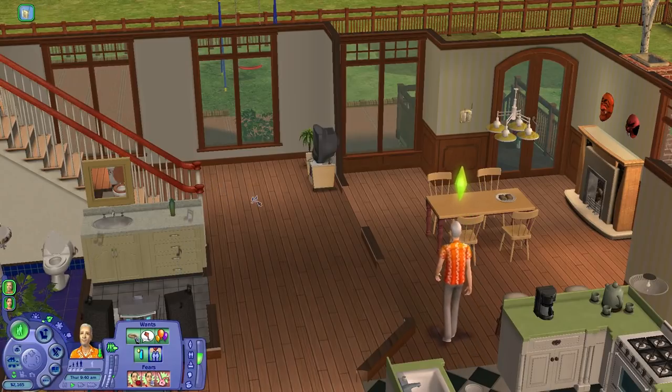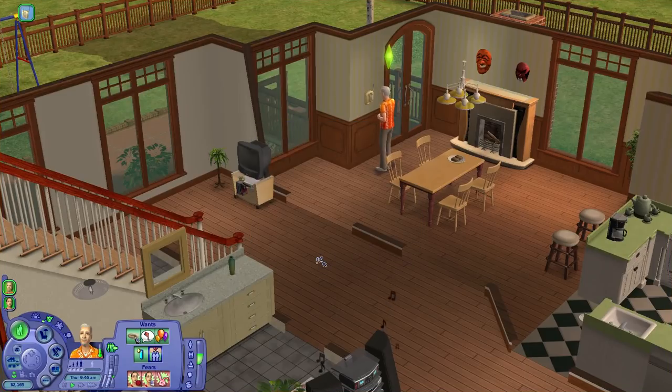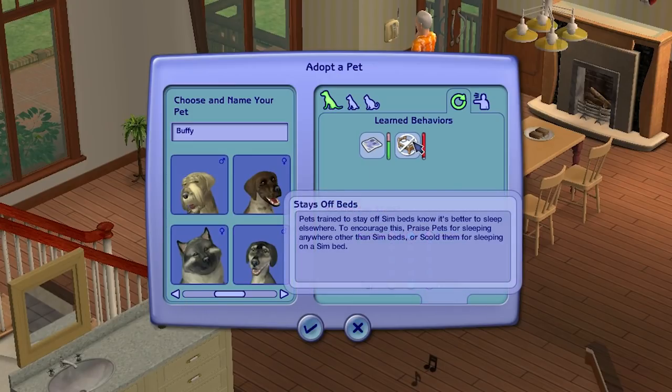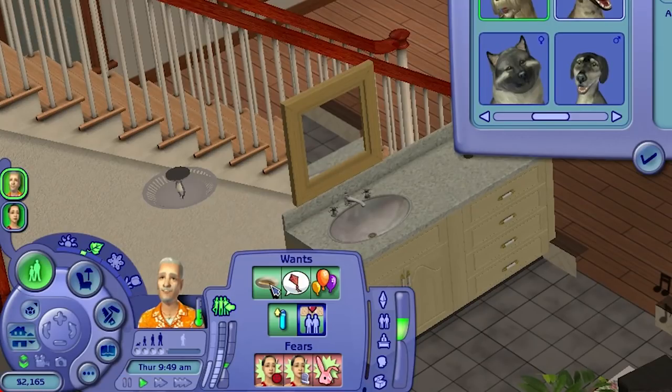Let's try calling the service again so we can have them adopt that pet. We want the pet adoption service. I think we'll just go for a puppy. We've got Leroy — he's a genius, pretty balanced on the traits. Then there's Benny: doofus, lazy, friendly, aggressive, in the middle on pig pen. And Max: genius, independent, finicky. These are the adult dogs — that's kind of cool because the older ones have learned some behaviors. I just noticed the more learned behaviors a dog has, the more they cost to adopt. We cannot afford to adopt a well-trained dog because we only have 2,165 Simoleons left.